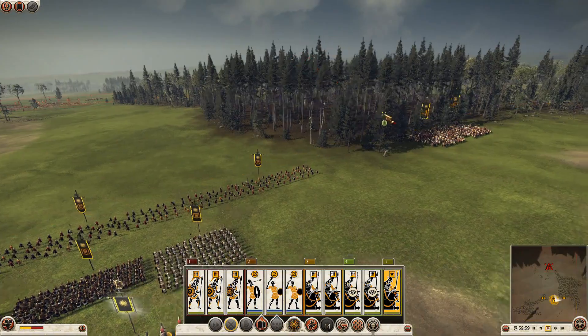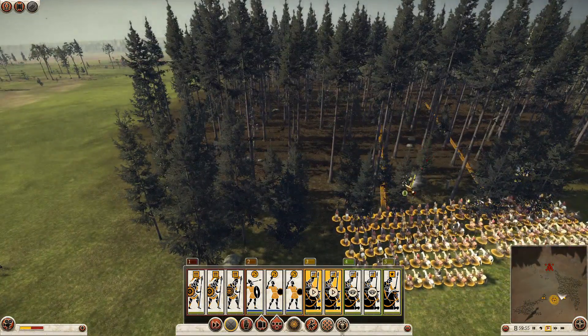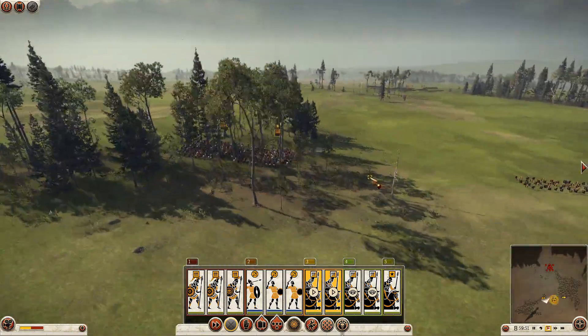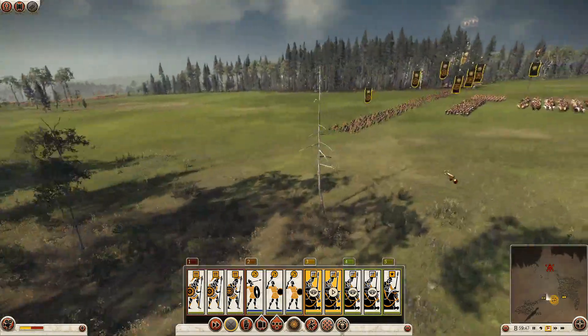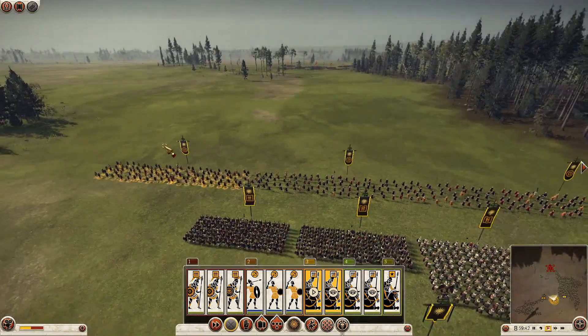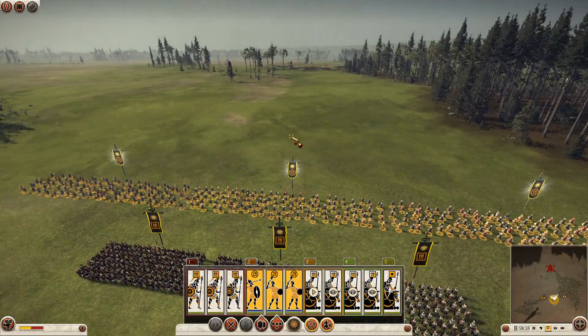I'm all deployed now and as we kick off the battle, I've got my cavalry secreted in the woodlands to the right and in the copse of trees on the left. You can see the little eye symbol above them which means they are out of line of sight of the enemy currently. I'm hoping to keep them concealed as long as I can while the enemy approaches. He's attacking, I'm defending so I'm going to try and hold where I stand.